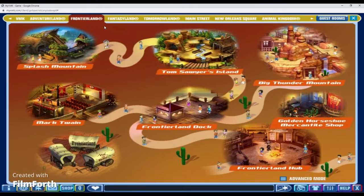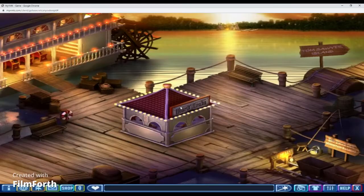Frontierland! My favorite room on this Frontierland map is the dock. The dock is one of the nicer rooms on this map. I always liked it — I can pretend to go fishing. I always liked this room, the music, and the boat in the background.